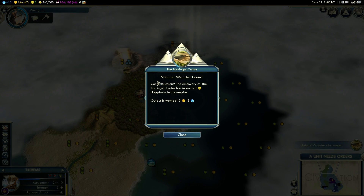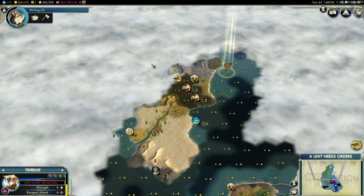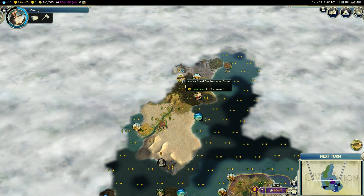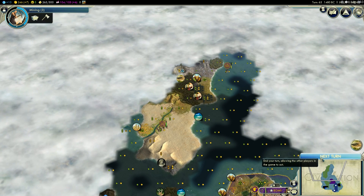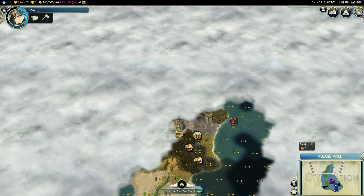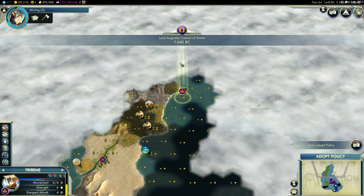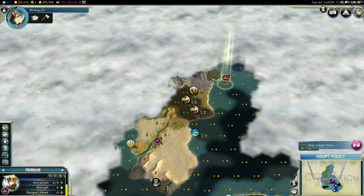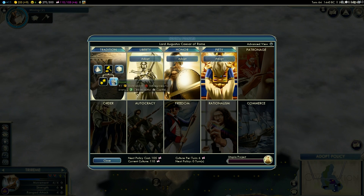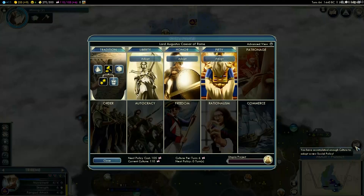There is going to be a Barbarian Encampment right over there — I knew that from the last episode. A natural wonder! What is this? The Barringer Crater. We get two gold and three science for working that tile. I'm going to skim this area — this actually might be something I'd want to settle in, but this immediate area sucks. We're going to be going around this island, and it could open up to something massive. There's no civilization that we've come across on it so far. We have a new policy about to unlock.